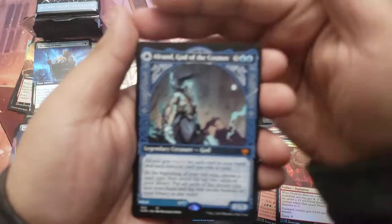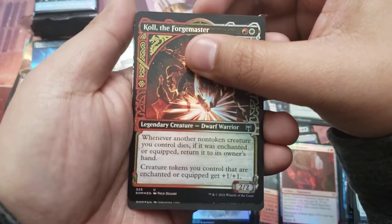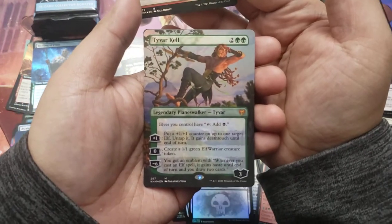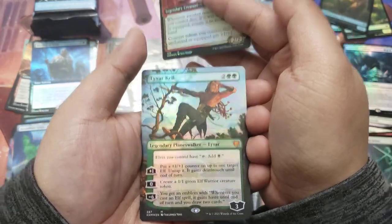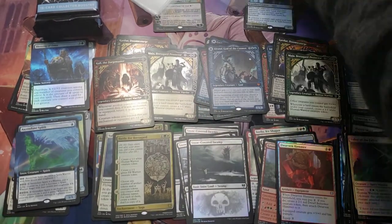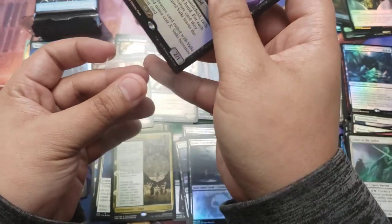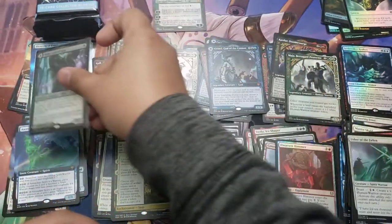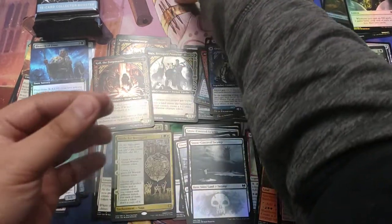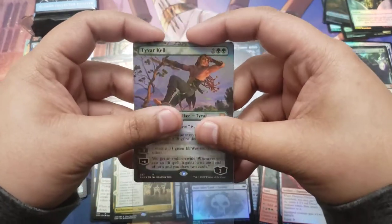Let's finish up this pack. God of the Cosmos — another mythic hit! Can we get triple mythic? That looks good — that's a mythic! Tyvar Kell! Triple mythic pack, very nice! That's three mythics in one pack. Penny sleeves flying everywhere — that's why I should've opened these beforehand. Oh well. Sleeving up the Valki, God of Lies. Triple mythic pack, beautiful!